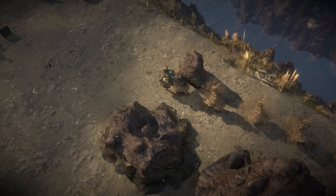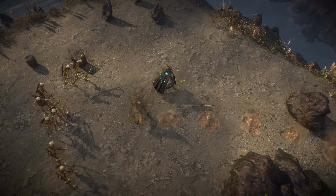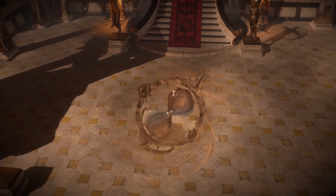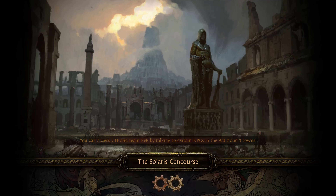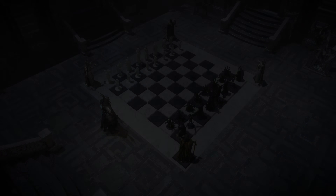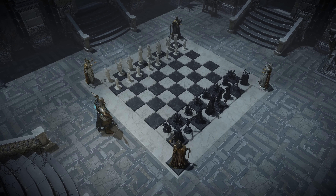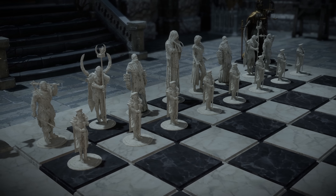The Chronomancer character effect leaves sandy images of you in your wake. They collapse after a few seconds, or immediately when you are hit. Using the Chronomancer portal envelops you in magic until your grace period expires. The chessboard hideout decoration and the Oriathian and Primordial chess sets allow you to play a game of chess in your hideout with some of Path of Exile's most iconic characters.